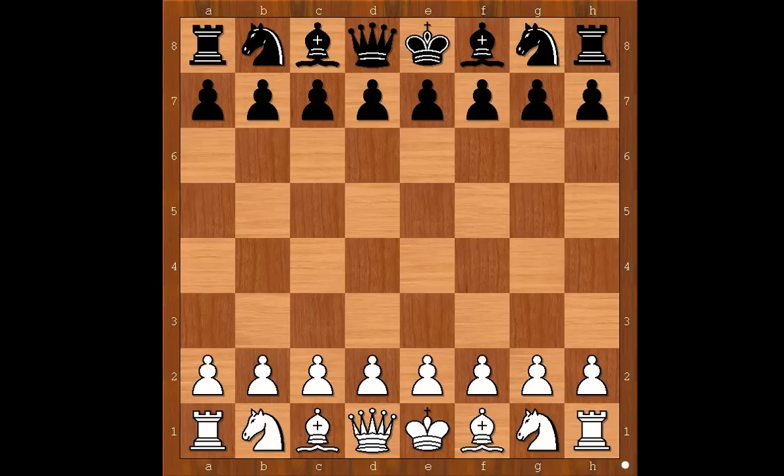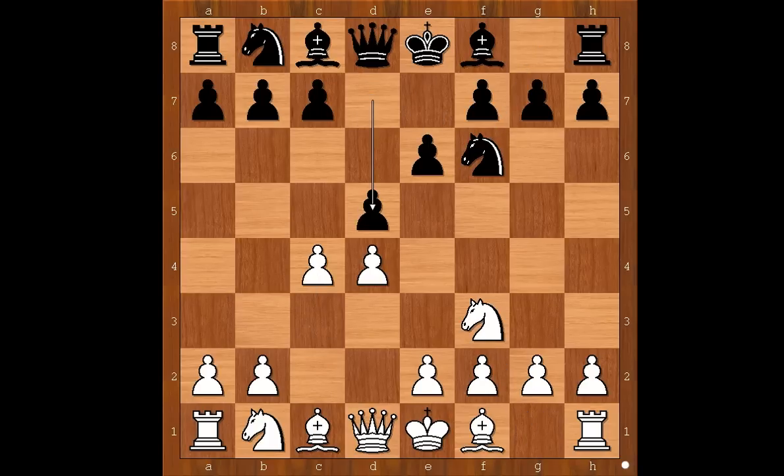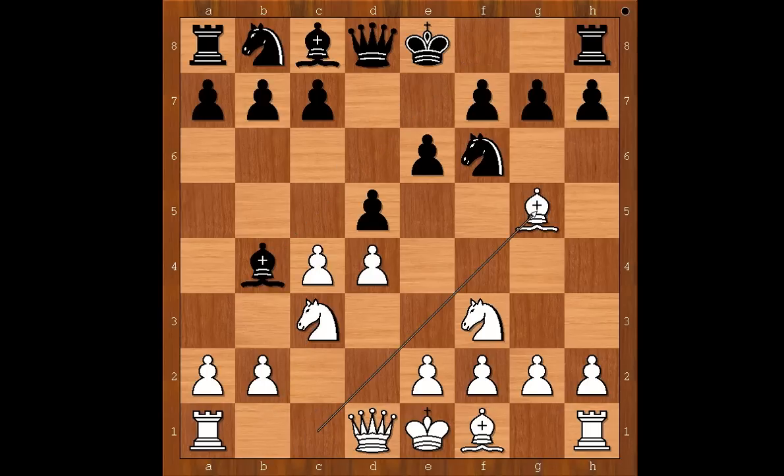Aronian had the white pieces and he started with d4. Wesley So played Nf6, c4, e6, Nf3, d5 — the Queen's Gambit Declined — Nc3, Bb4, the Ragozin Defense. Bg5, pinning the knight, and now h6. White to move.